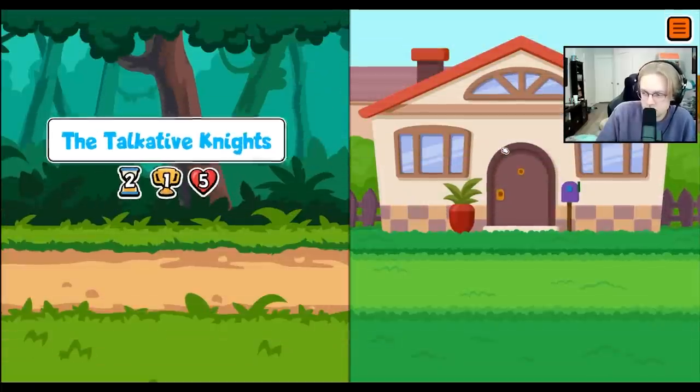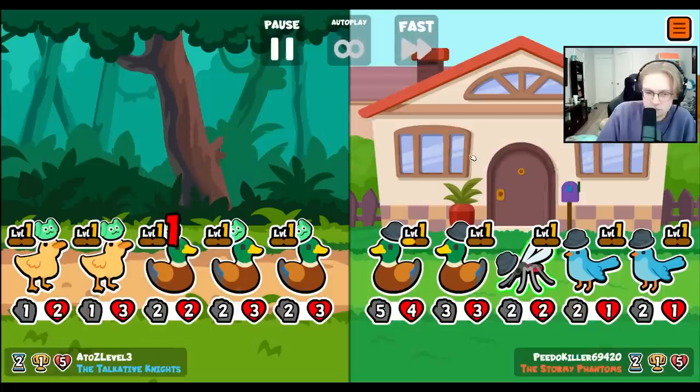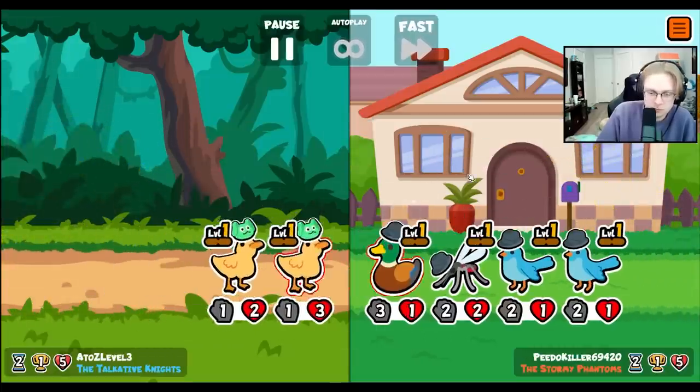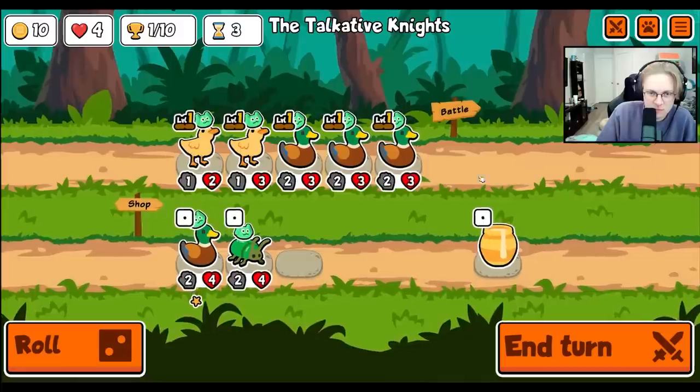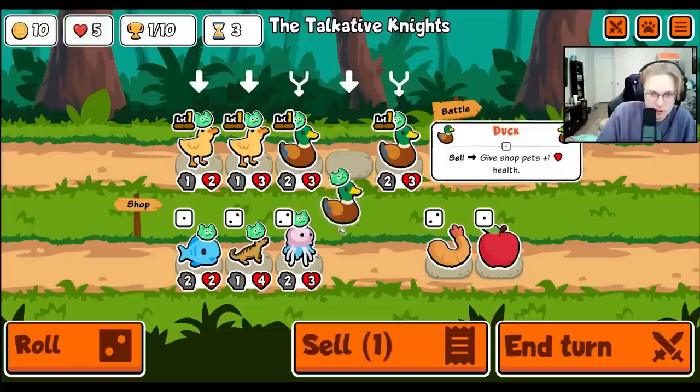Hey everybody, today we're checking out some hamster builds. The hamster isn't really a popular or frequently used pet, probably because its ability isn't really that strong for being a tier 5, but it does synergize with a few other pets, mainly the Okapi and the Bird of Paradise.